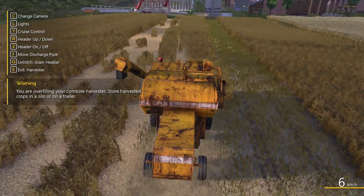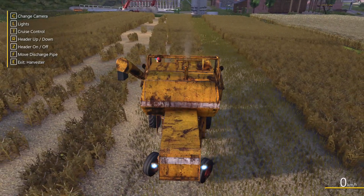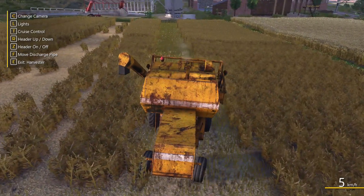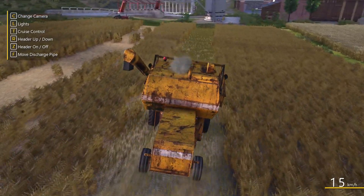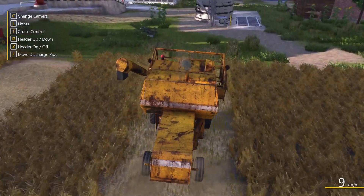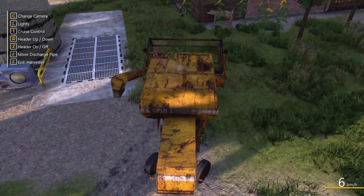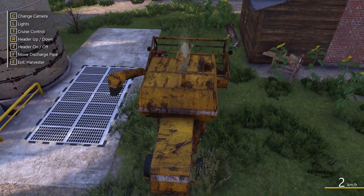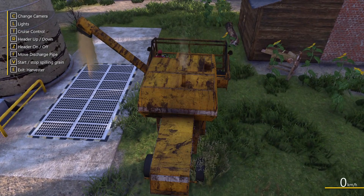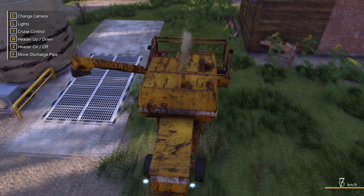We're going to drive down the bit I've already harvested — you've seen my driving skills, they aren't great — and then drop this off at the silo. Okay, not doing too badly. I need to go park over the grate, swing the discharge pipe out, and then start spilling the grain. There we go, yeah baby, now we're cooking with gas!